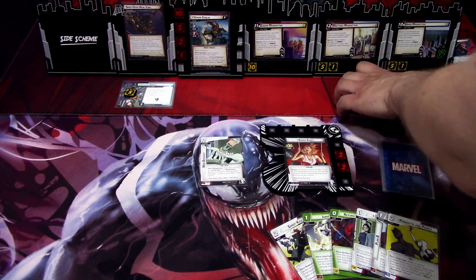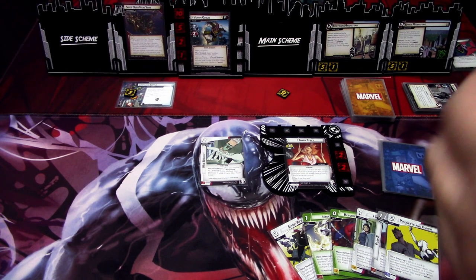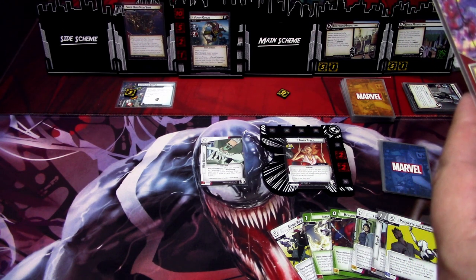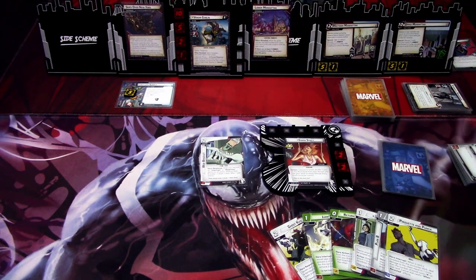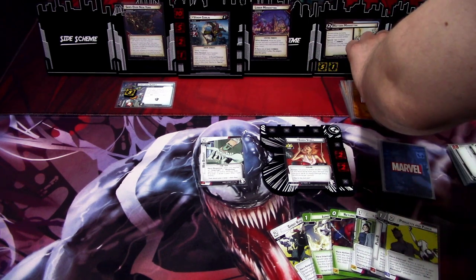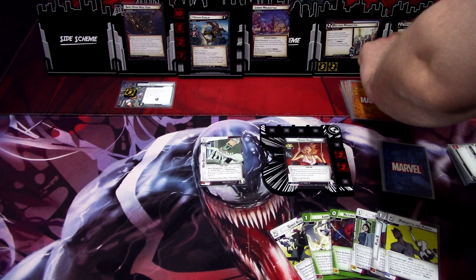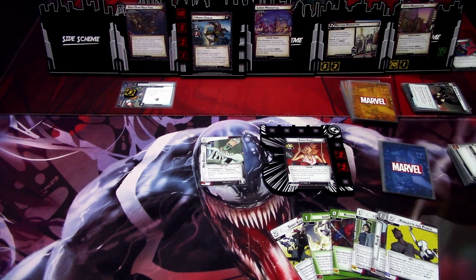Now we go to the villain phase. We had no means to move this, so this advances. We get the Lower Manhattan environment — a Location Symbiotic. When revealed, move the Glider counter and each acceleration token from here to the main scheme with the least threat. If there are at least two symbiotic environments, players lose the game. So we can't let that happen. We might lose here. Venom schemes for two plus two, which is four. We still haven't added threat here, so that is unfortunately enough — without the addition this goes to eleven. It flips, and we lose the game.